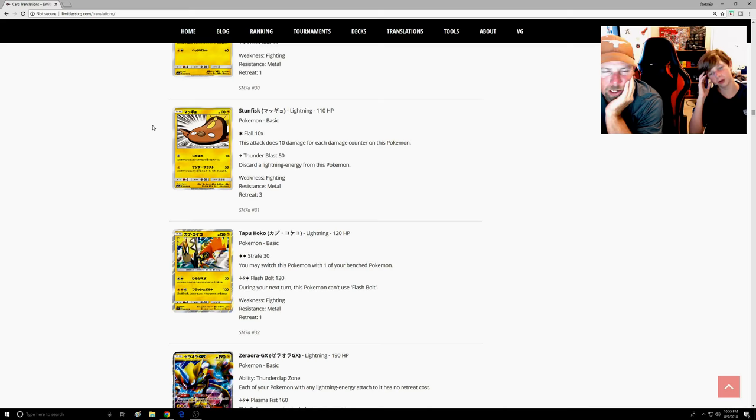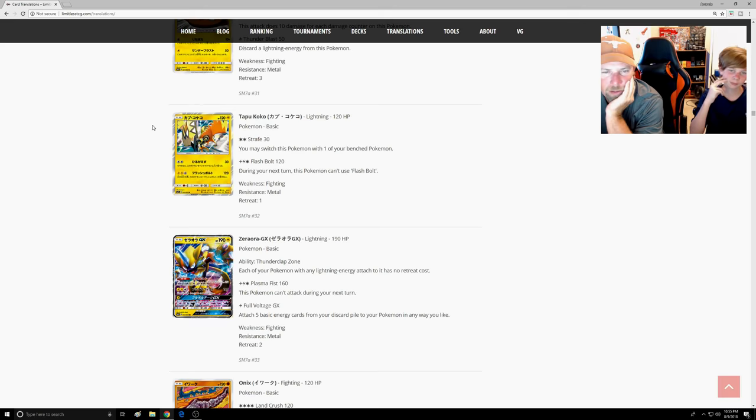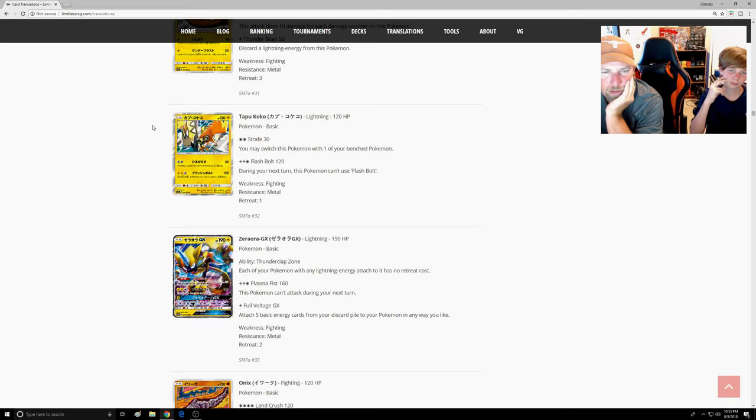A new type of Tapu Koko — here he is, the Yellow Monkey. We don't know exactly how to say its name so it's just Monkey for now.